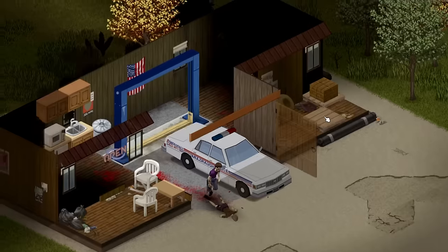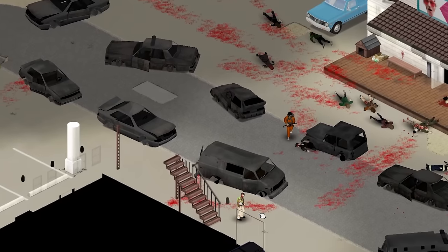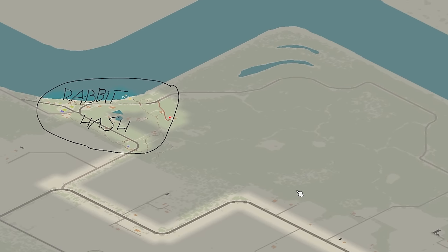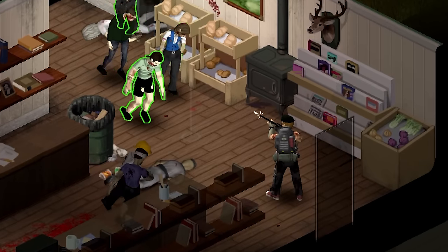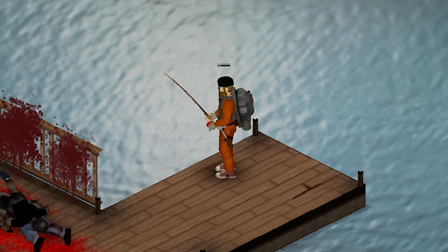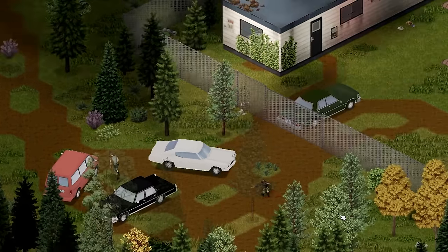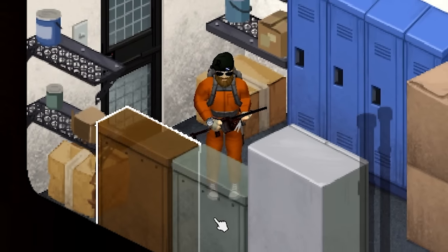Onto a couple of map mods. First, check out the small, cozy, quaint Riverside town with the perfect name, Rabbit Hash. It's situated on a gravel road between Riverside to the west and West Point to the east, and it's home to a cool general store, a police station and plenty of docks for your fishing and boating needs. It's a perfect place if you want to live away from the bustle of the big cities, or a cool stop on the way to gear up.